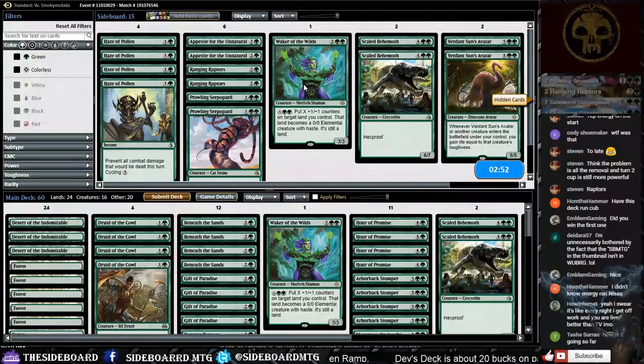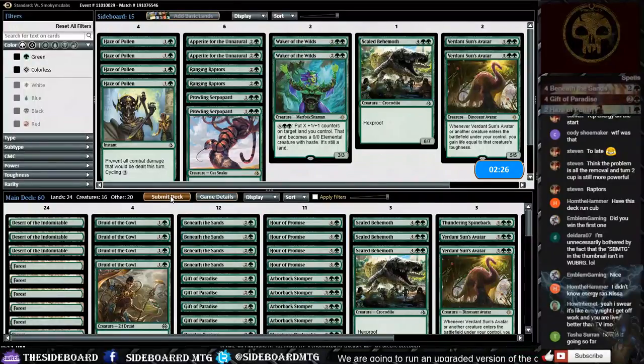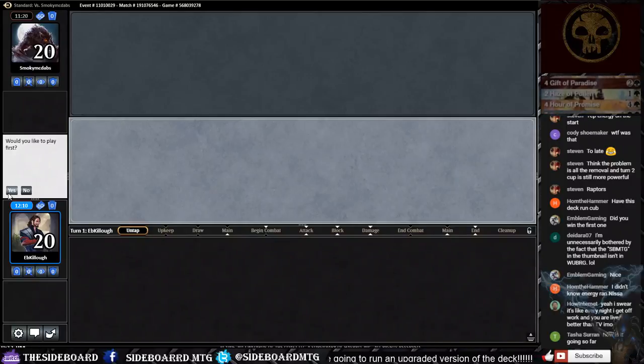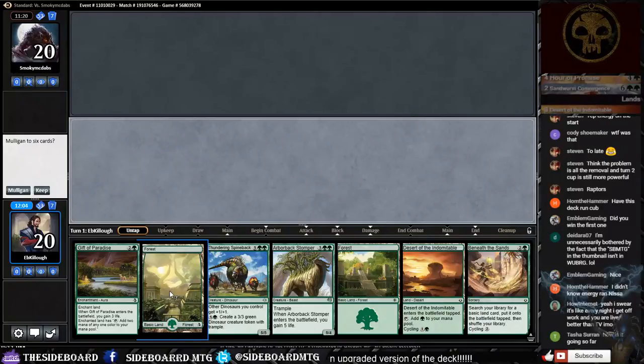Would we want Haze of Pollen in this matchup since we know he has Nissa? Maybe more Scaled Behemoth, less Waker — let's try that, give ourselves more big bodies. We do have three lands, some three-mana ramp spells, a five, and a seven. We'll play our tap land first and pass the turn.